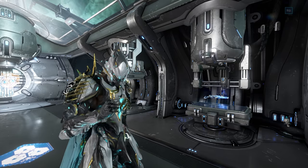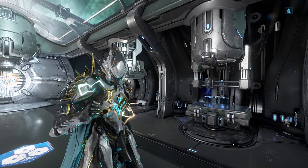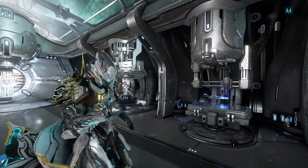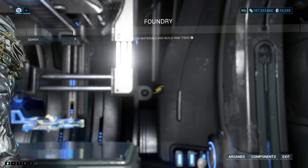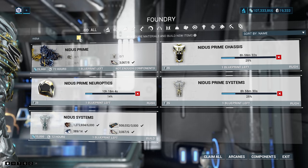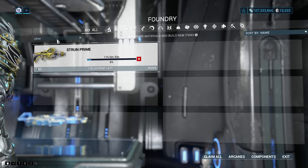Hey guys, what's up? It's Zyphelin here, and today I'm going to be showing you guys how you can farm Nidus Prime, the Strun Prime, and the Magnus Prime really efficiently. These Prime items came out about five or six hours ago, and I've already got all of my stuff sitting crafting here in the foundry. So here's the Nidus Prime, here is the Magnus Prime, and also here is the Strun Prime.